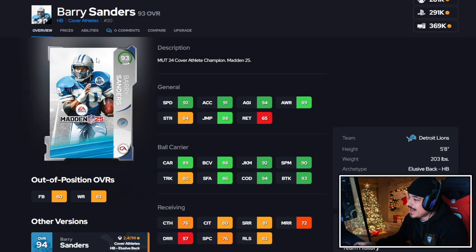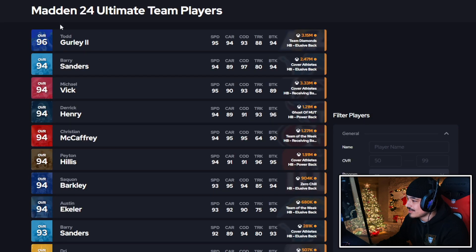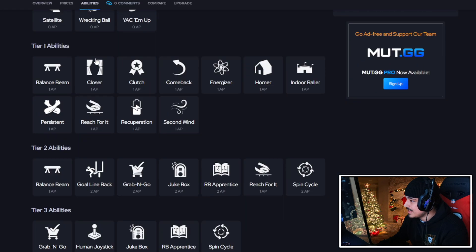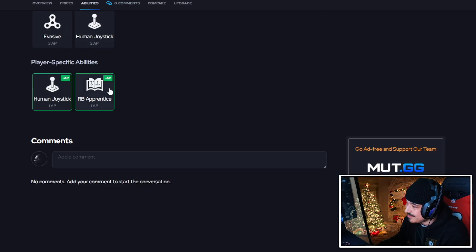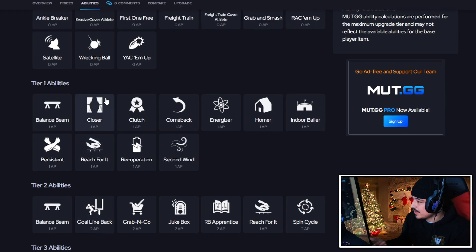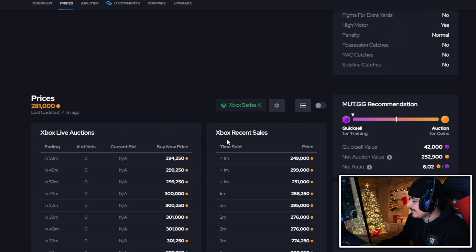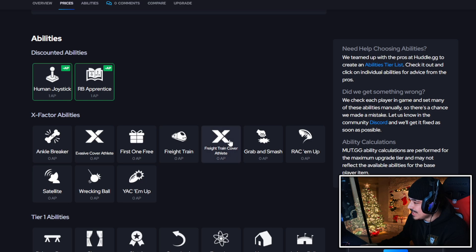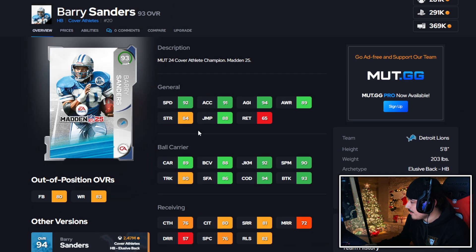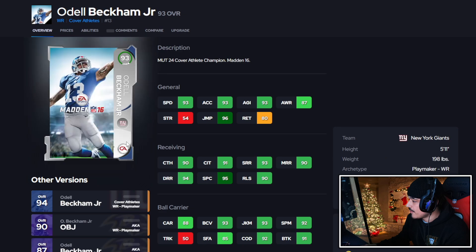For Barry Sanders' lower card — 92 speed against the running backs right now isn't great, but it's not bad either. He does get discounted human joystick, which isn't that great. How did they not give Barry Sanders 0AP jukebox? That would really set him apart. Normally Barry cards aren't that great in terms of abilities, but he's got pretty solid stats. I'll give him a B — I don't love that card.